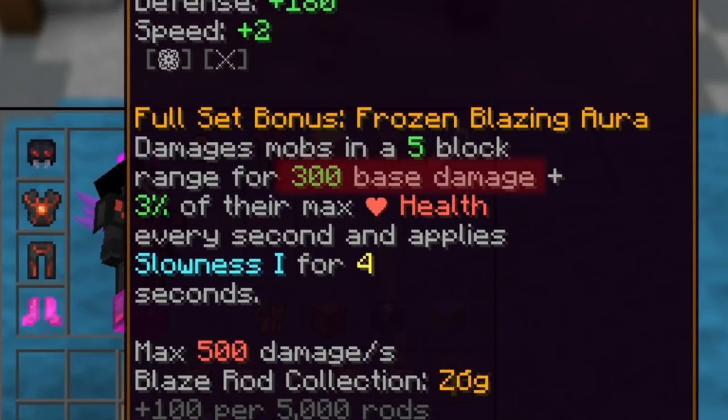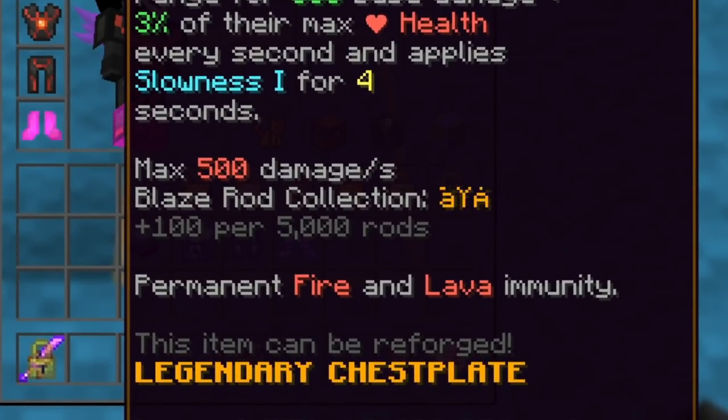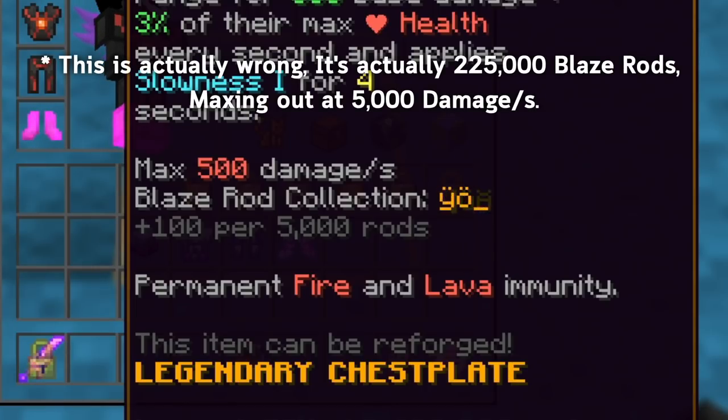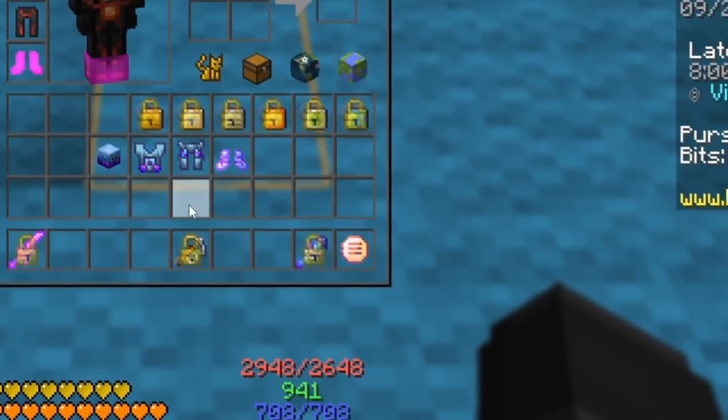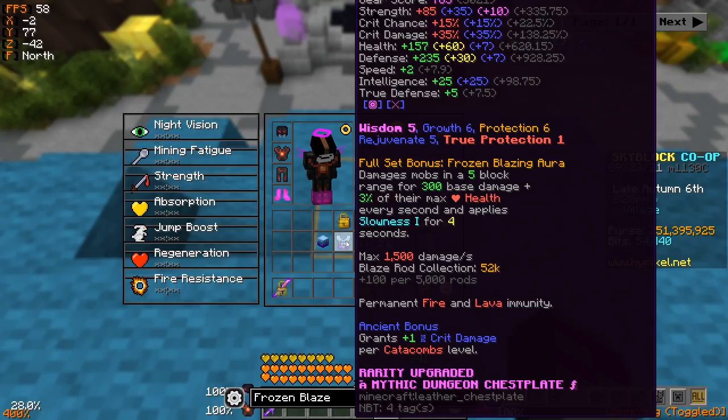At a glance, 300 base damage is pretty pathetic and the 3% max health is also pretty weak. The slowness debuff is nice but not a deal breaker — just a cool bonus on the side. Beyond the basic stats, it gives more damage based on how many Blaze Rods you have in your collection. The max is 500,000 Blaze Rods, which maxes out the highest damage possible with this set. I only have 52,000, which is pretty low, but I'll cover later why this isn't too big of an issue.